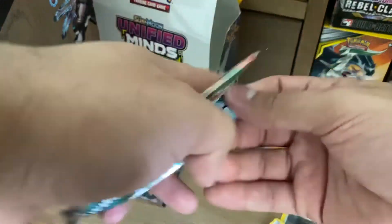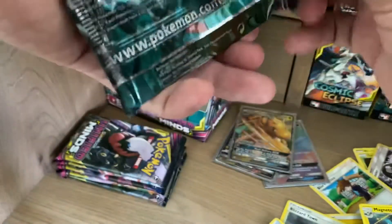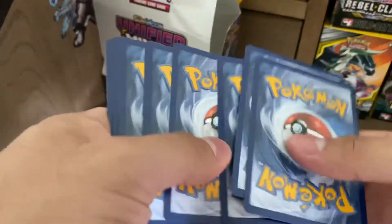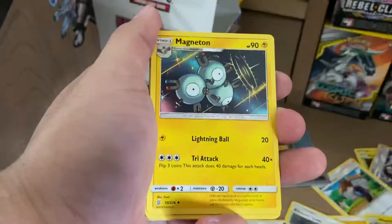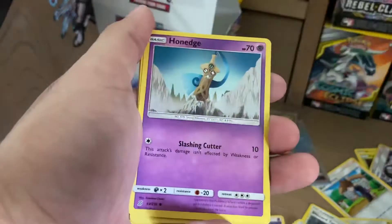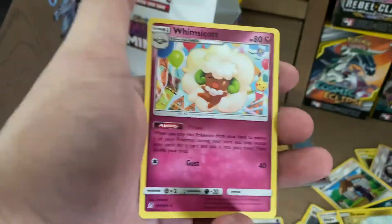Mewtwo and Mew next. I still think that Mewtwo and Mew is going to just make my month. Psychic Energy, Hapu, Magneton, Sableye, Jatini, Fungus, Honedge, Sneasel, Magnemite, Reverse Holo Gible, and a Whimsicott.